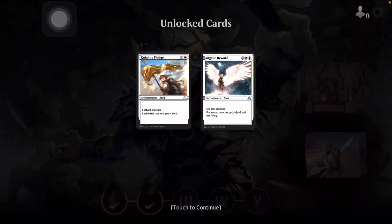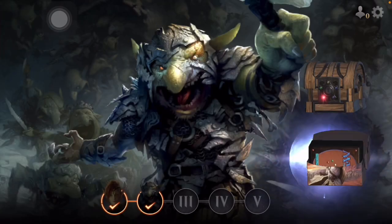We got two cards here — Knight's Pledge: enchant creature gains plus two plus two. And this one: enchant creature gets plus three plus three and gains flying. The nice thing with flying is unless the opponent has a creature with flying, your creature is unblockable. And vice versa — if their creature has flying and we don't, then it's unblockable. Those are good to have.